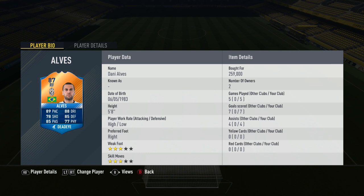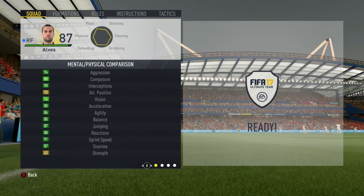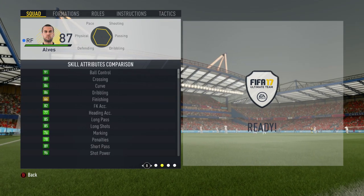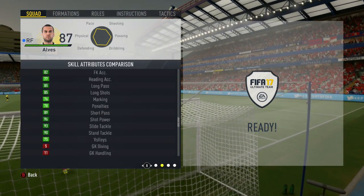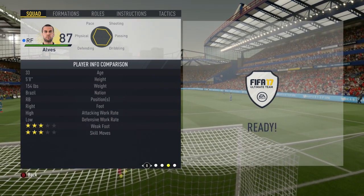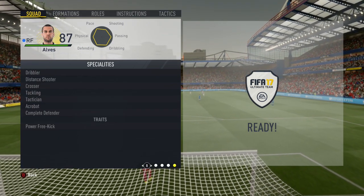Let's jump into his in-game stats. He's got 94 aggression, 90 interceptions, 86 agility, 91 sprint speed, 91 ball control, 86 dribbling, 66 finishing, and 96 shot power. He has the Dribbler, Distance Shooter, and Tactician specialties, as well as the Power Free Kick trait, paired with high/low work rates, three-star skills, and a three-star weak foot.